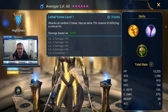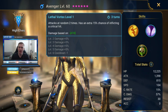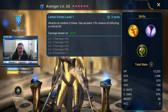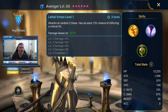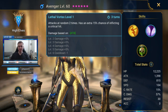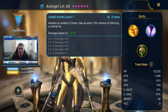Her second skill attacks at random two times and has an extra 15% chance of inflicting a critical hit. Anytime you've got crit rate built into a skill that's always a nice bonus. Her base crit rate is 15%, so with this skill she has an automatic 30% chance of landing a critical hit — basically a one in three shot, which is not bad even if you don't put another point of crit rate on her. You can also get it down to a two-turn cooldown, which is pretty cool.